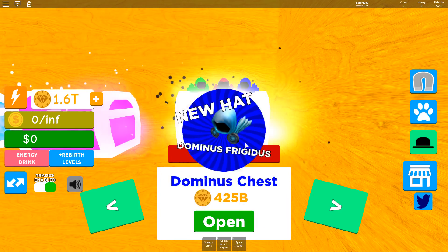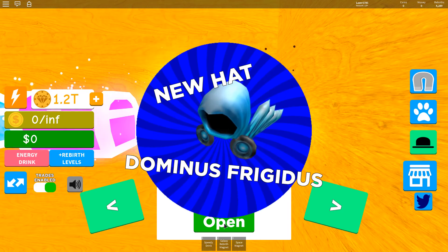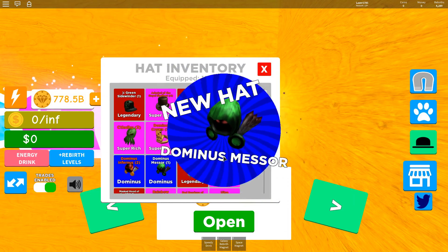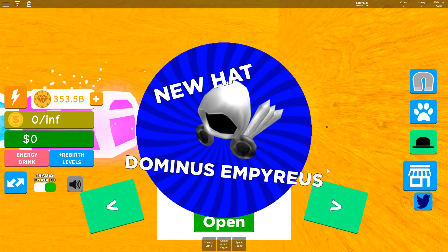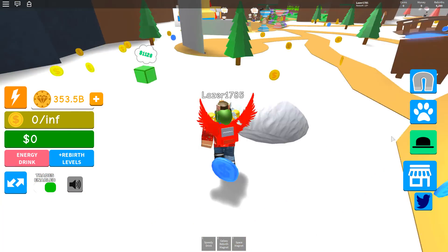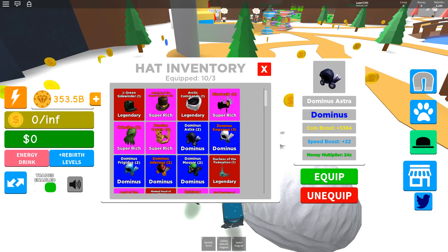We did not have that one yet. Another one of them — here we go, three more, two more. Messer — did we already? No, we did not. I don't know. Here we go, last but not least — another Dom Empirious. So we got the Astra, the Messer, the Fridge, the Infernoce, and the Emp. Let's have a look. Let's see which one is the best — that's the best head in the game.